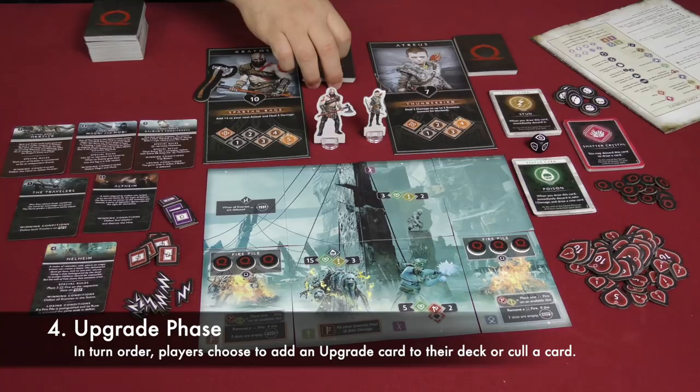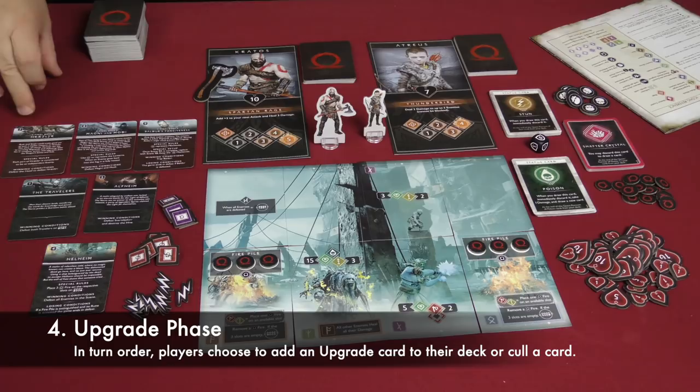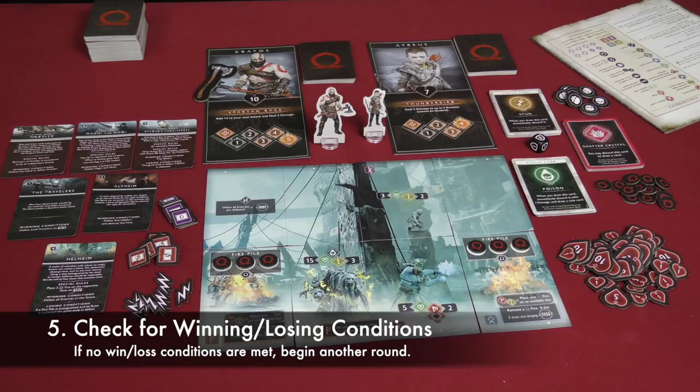You can also cull a card from your discard pile or your hand if you don't want to take any of those upgrade cards. Finally, you check to see if there is a winning or losing condition. If neither has been met, you simply go on to another round.